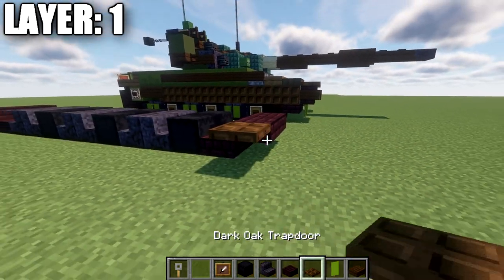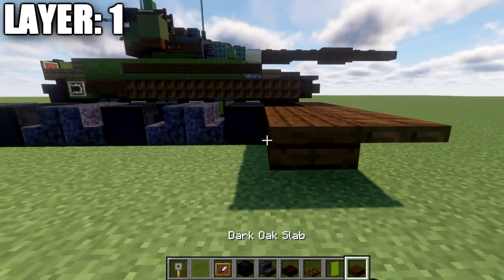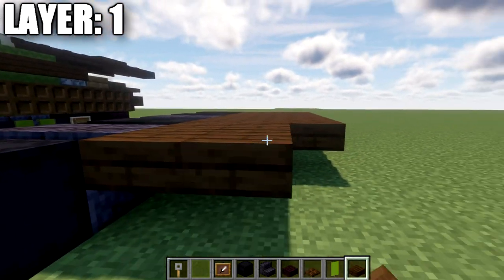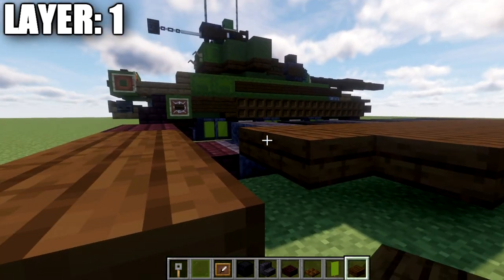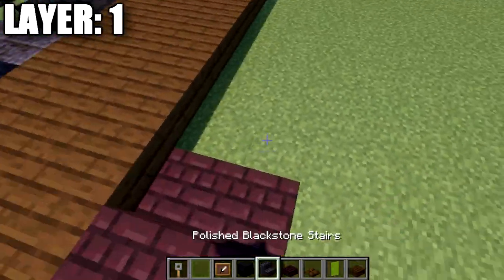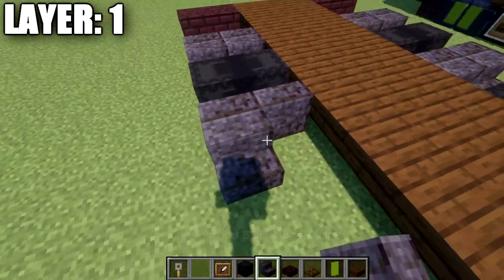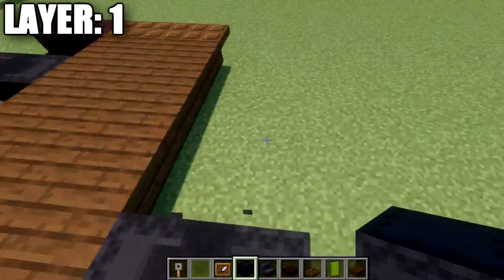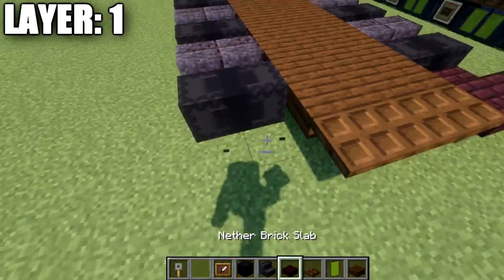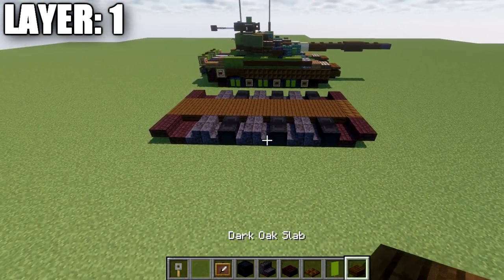Going to the front, place a row of three dark oak trapdoors going over from those slabs, and then a row of three dark oak top slabs. Fill in the rows of dark oak top slabs connecting the front to the back — this creates the bottom of the hull. Then replicate the same design on the other side for the tracks. The design is identical on both sides, so refer to the completed side if needed.